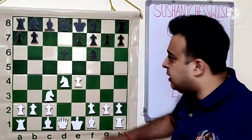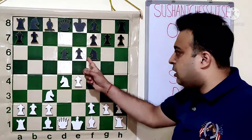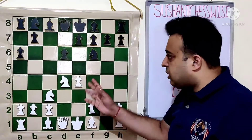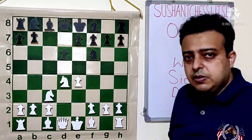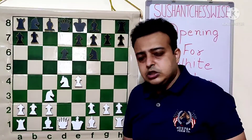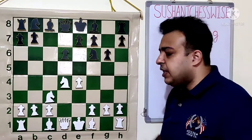Other than G6, there is the move NC6, which is called the Classical Sicilian. If E6 is played and then A6, it is called the Scheveningen Sicilian. If A6 followed by E5 is played, it is called the Sicilian Najdorf. So these Sicilians are possible from the G6 move order, and there are some others possible from NC6 or E6 on move two. I will be covering all the Sicilians.